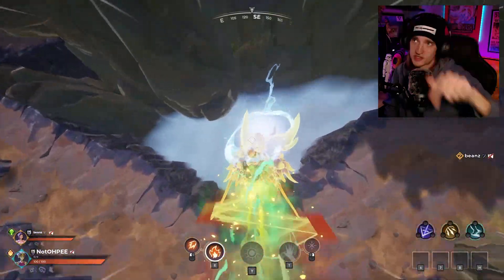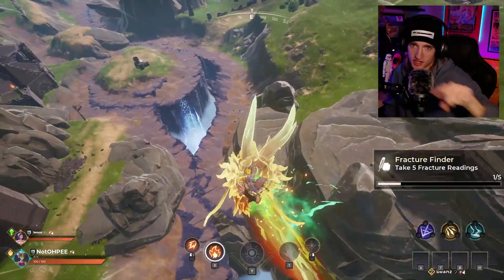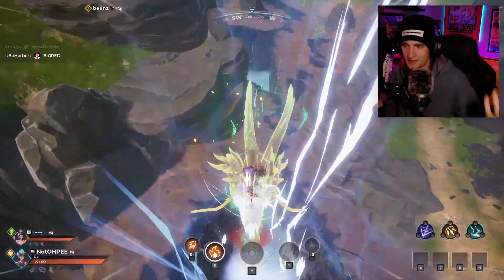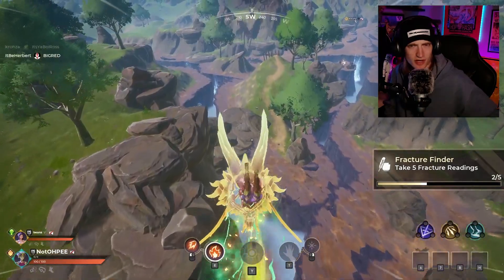And then you've got the Fracture Finder quest. Before you get to it, you'll probably notice in the Fracture there are these little bubble, air-assault bubble-looking webby things that you can bounce off of, then do a Feather Fall and float. You can only use each one time — after you use it, it'll go away. Take five fracture readings: just jump on those. I actually landed at Pee-Pee's Orange, which is just below Verden Estates — that little tiny island with the Epic and sometimes other chests. It has fractures all the way around it; I think there were like nine fractures there.